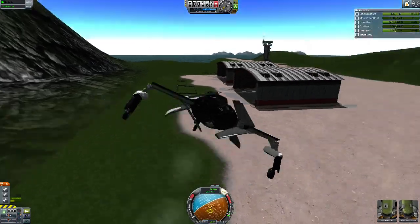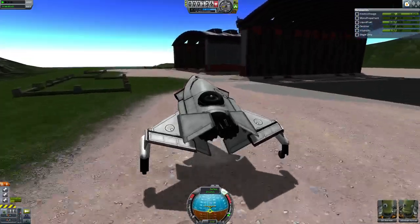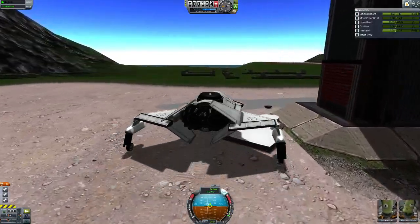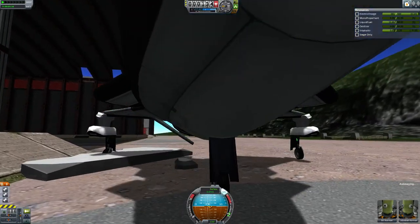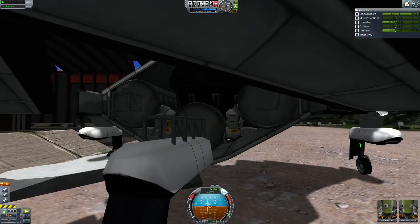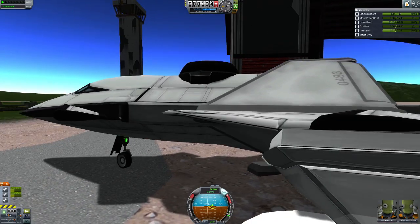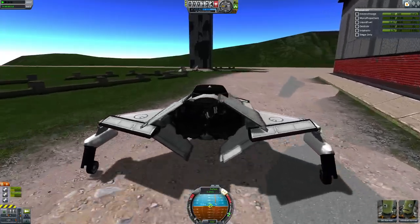And there we go, a little loop around. Turn on steering — this is how I made the landing gear on the front. Still on steering. Well guys, that's it for now.